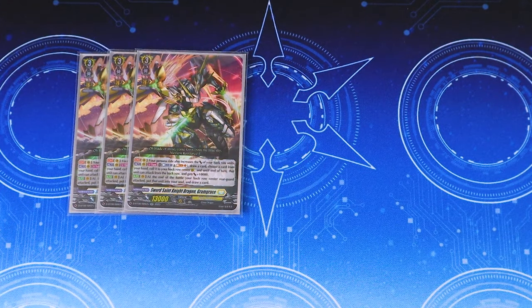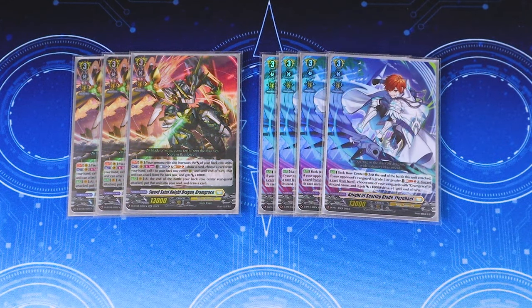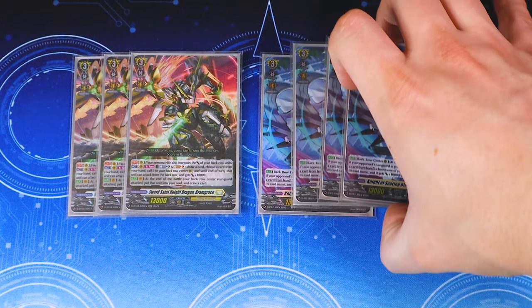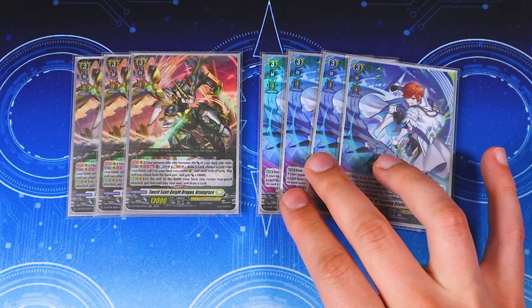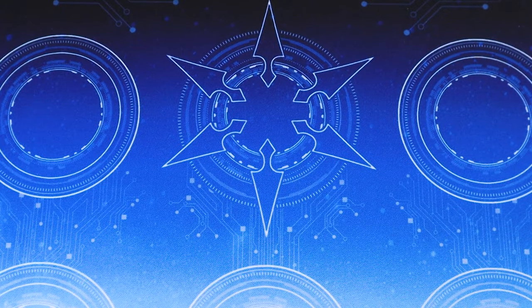Going into our main deck grade threes — we have three copies of Gram Grace for persona ride, which is especially helpful because persona ride activates for the back row. We have four copies of Fernabale. As back row center, when it attacks a grade three or greater unit, you Soul Blast one and discard a card from hand, choose a vanguard with Gram Grace in its name and it gets 10k and a Drive. So you swing from the back row with a 23 to 33k attack, then give your vanguard an extra 10k and another drive — Gram Grace swings with Triple Drive.